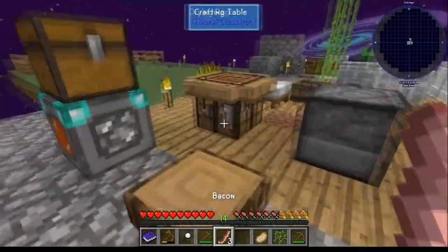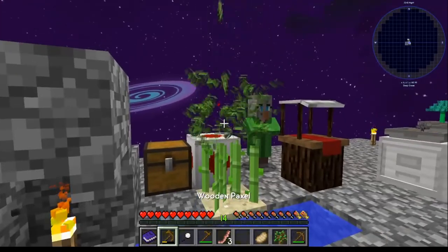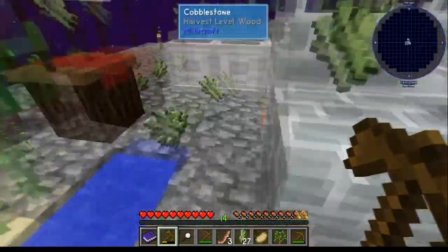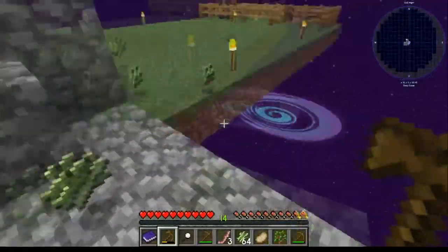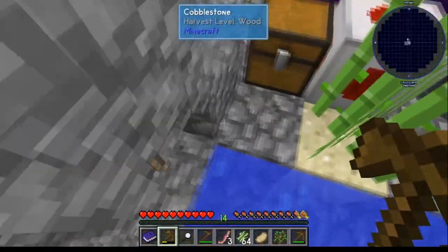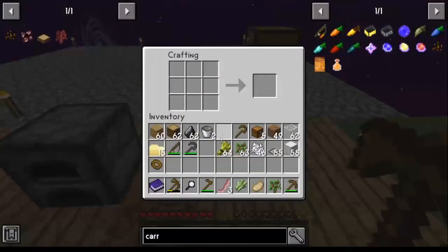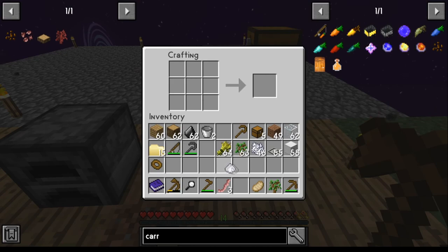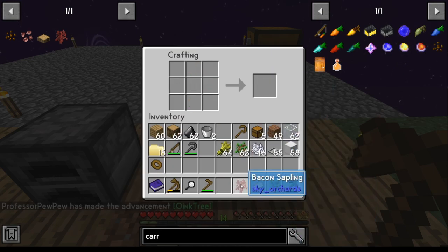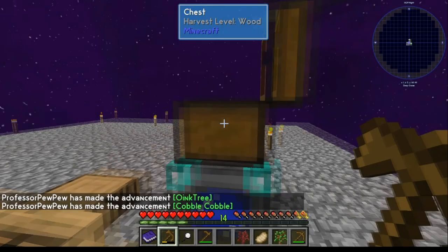Once you have three bacon, you need a chopping block — piece of wood. Take your chopping block, pop it down in a convenient spot. Put your cooked pork chop on there and hit it a couple of times — there's your bacon. Once you have your three bacon, you'll still need a piece of sugar — sugar cane processed at the crafting bench. Then three bacon, sugar, and apple sapling will get you your bacon sapling. And about the time you get done with this, you should be able to open up your cobblestone achievement too.